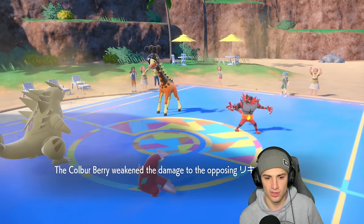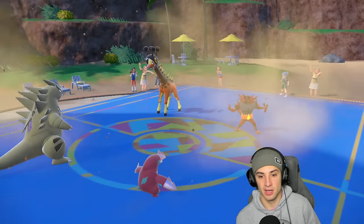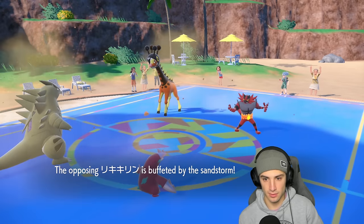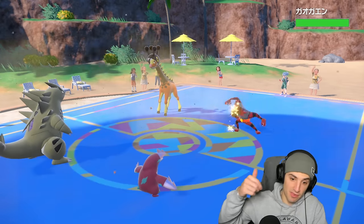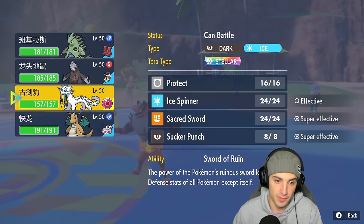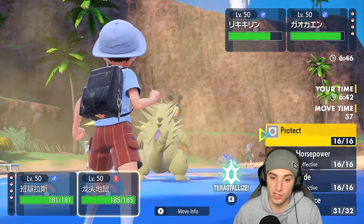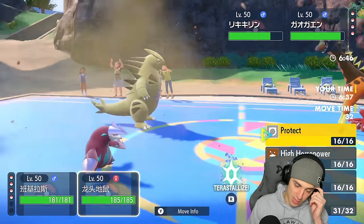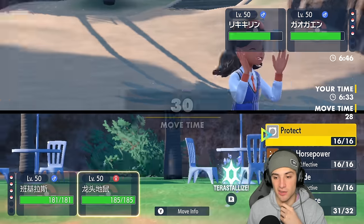They're most likely going for Fake Out this turn on Excadrill's side. From here I'm going to Protect Excadrill and swap Chien-Pao for Tyranitar. I think a Fairy move might come out, which is tough for Chien-Pao, but I want to block Fake Out on Excadrill.